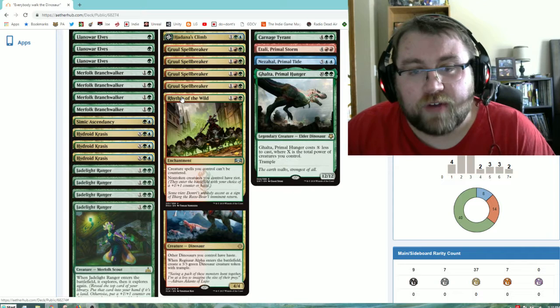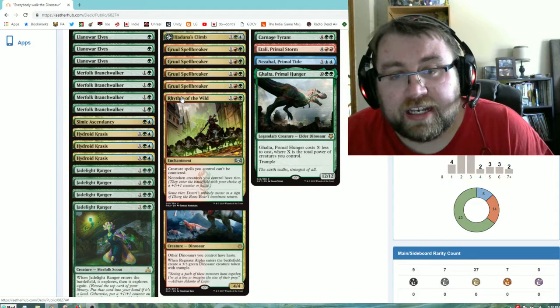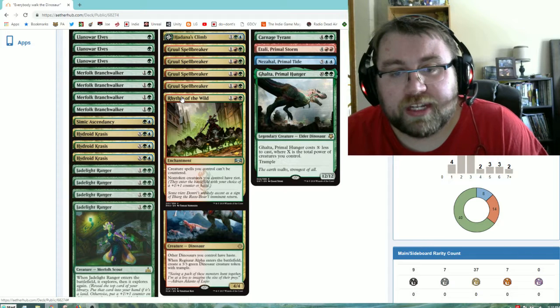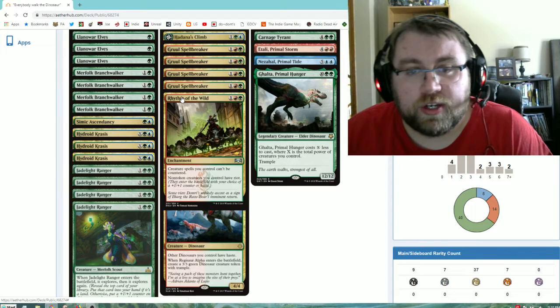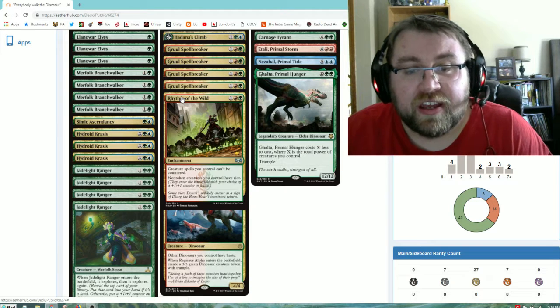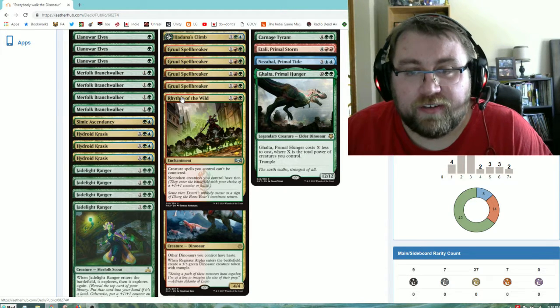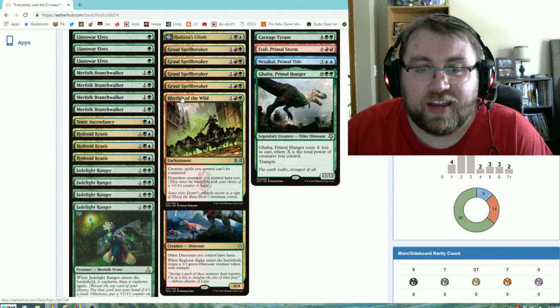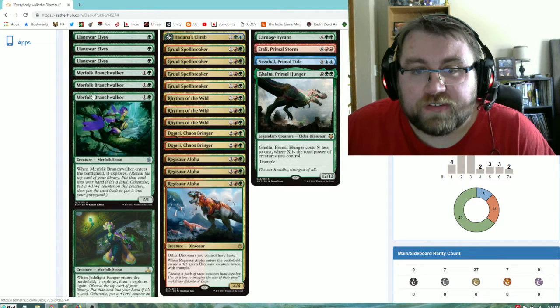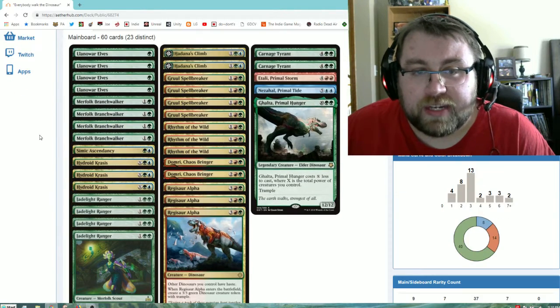Essentially, creatures who have Riot, when they enter the battlefield, have a choice of what they enter with. They can enter with a plus one plus one counter, making them bigger, or enter with haste, making them faster. Riot can stack, so if a creature had two Riot on it, it can enter with both a plus one plus one counter and haste. Knowing that Riot can stack, this deck revolves around that interesting mechanic.